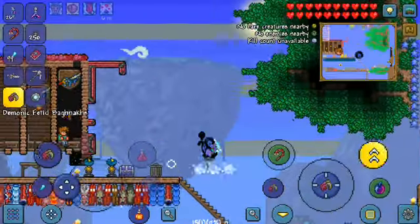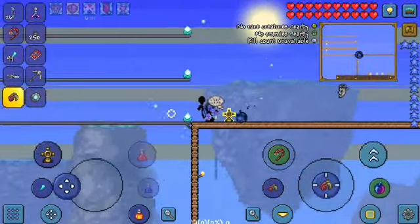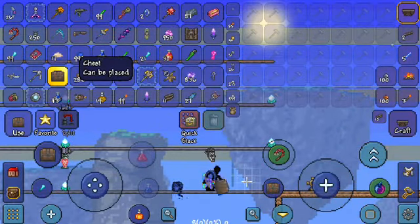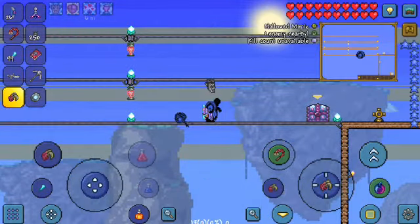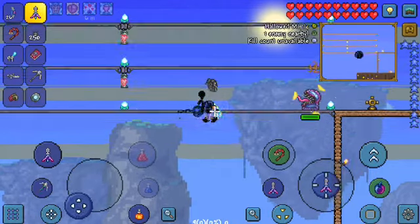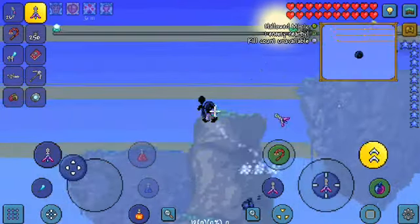What you need to do to spawn a hallowed mimic is you need to put the key of light into this chest. It will spawn — lock in your target and then hit it, and then just jump down.